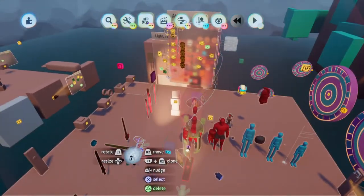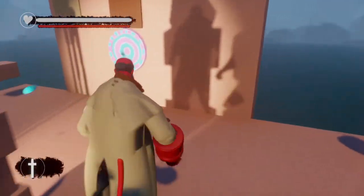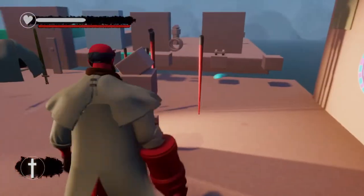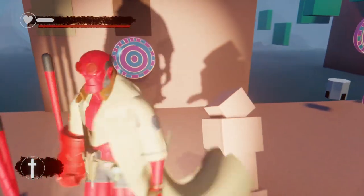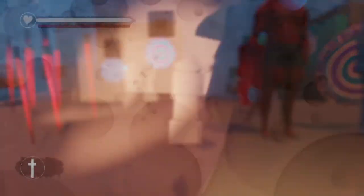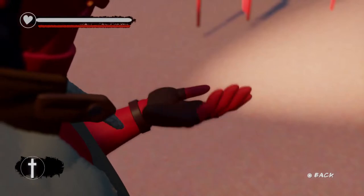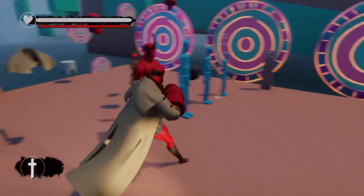If you take any damage while grabbing, it stops the grab. I think I have a test one here — this little sphere hits me. Let me grab this — it stops the grab. And I died. This only happens in this level, this does not happen in the regular level in the demo.